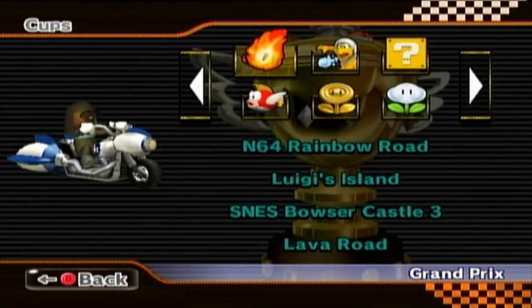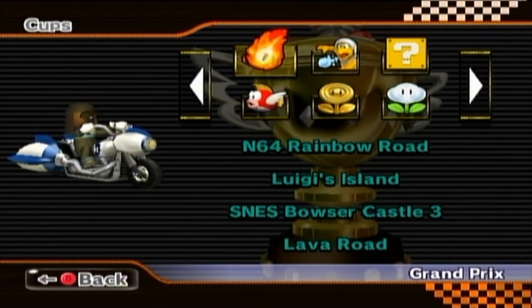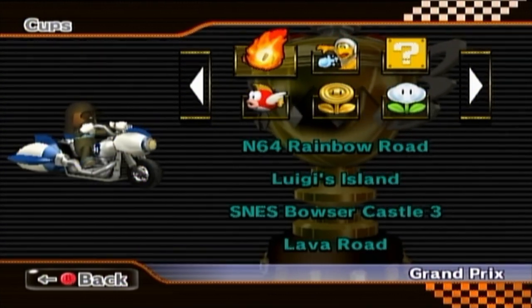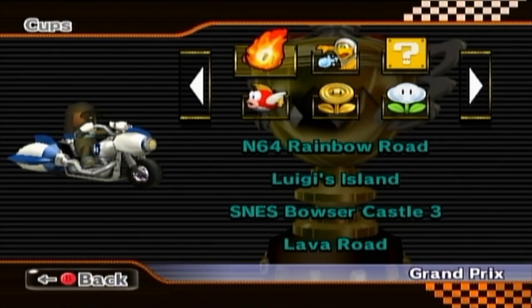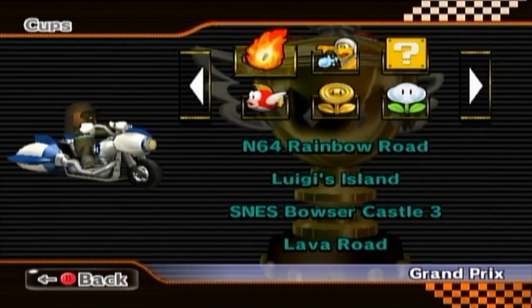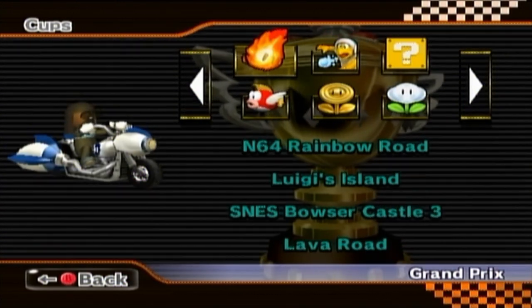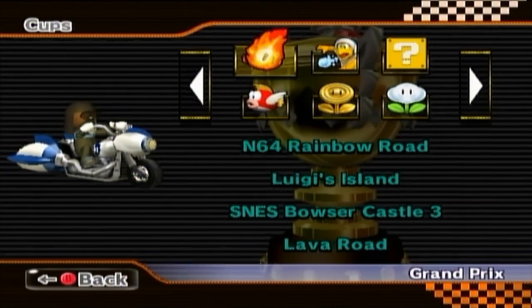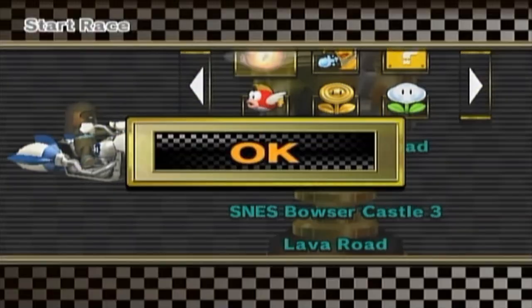It looks like we've got 18 cups left, so maybe we won't be able to finish it this time. But today we are on the Podoboo Cup, and we've got N64 Rainbow Road, Luigi's Island, Super NES Bowser Castle 3, and Lava Road. I have not updated CTGP since I first started doing these videos, so a lot of updates have happened and the track layout will be different, but we're still continuing this way.